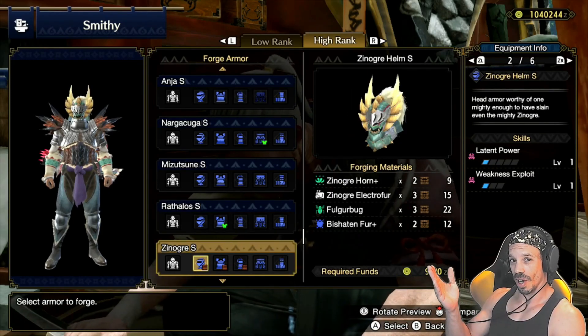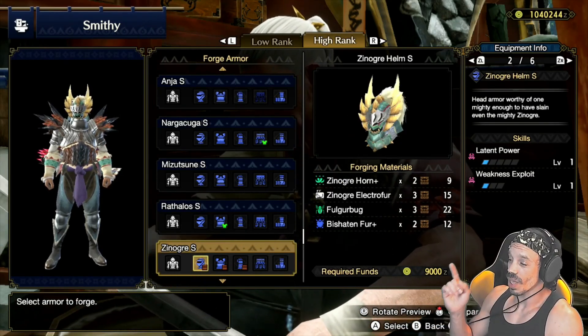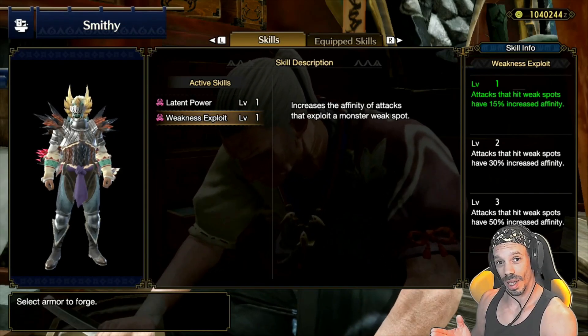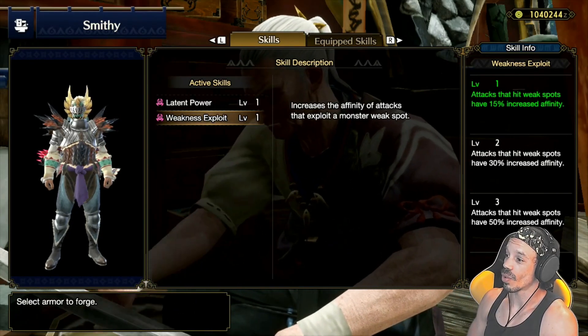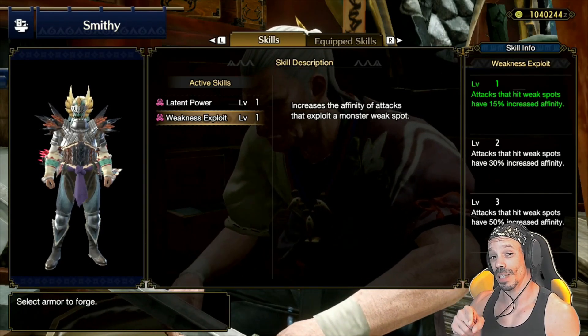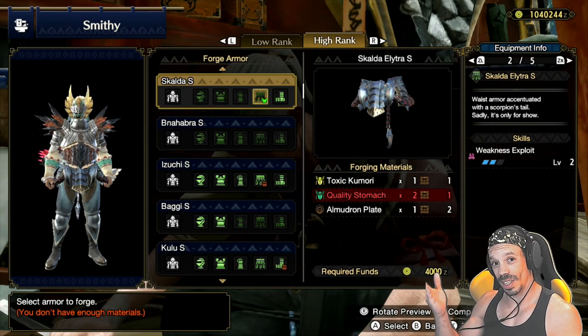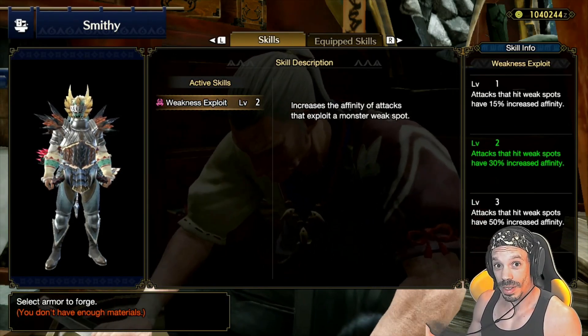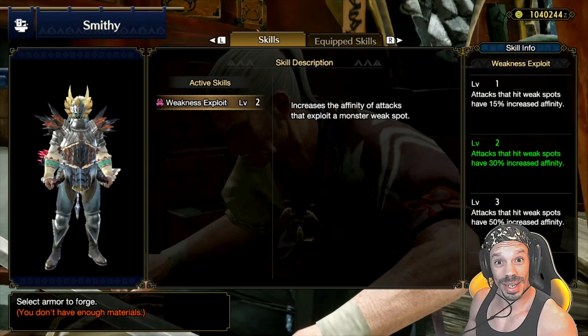The next piece of armor to upgrade is the Zenogre Helmet. It's slightly different because it still comes with latent power level one, but also comes with weakness exploit level one as opposed to critical eye. Weakness exploit increases the affinity of attacks that exploit the monster's weak spot. And if you mix this weakness exploit level one with the Skalda Elytra, you then have weakness exploit level three, which increases your affinity by 50% on weak points — that's half crits.